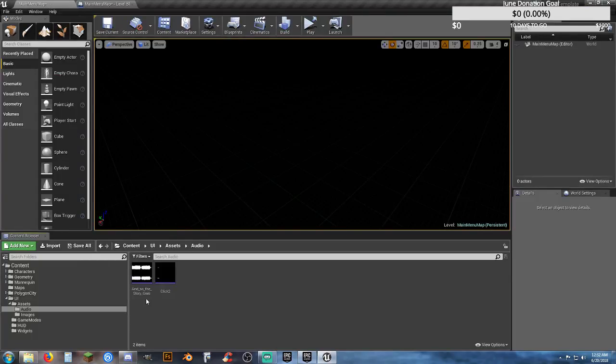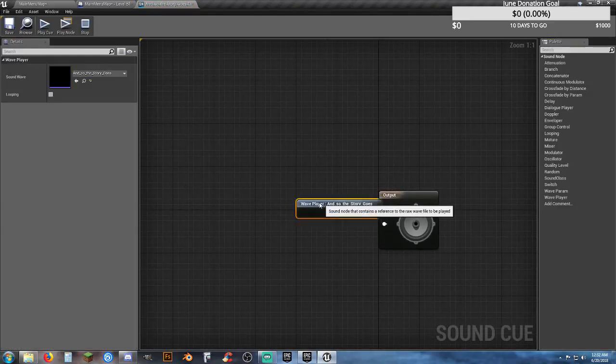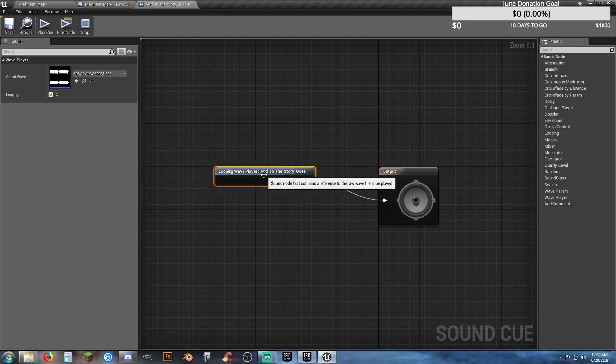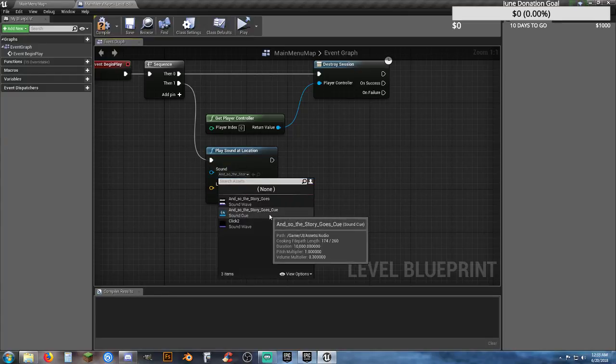I'm going to show you the correct way to make this into a loop. Right-click on the file and Create Queue, then go into it. Click on the Wave Player — And the Story Goes On — and all we have to do is click on Looping. Volume multiplier: with the output selected, I want a Volume Multiplier of 0.3, which is going to turn the volume down considerably so we're not getting our ears blown off in the main menu. Now select the queue we just created — that's it. Compile, save, and now when we hit play, we have music that doesn't blow our eardrums out.